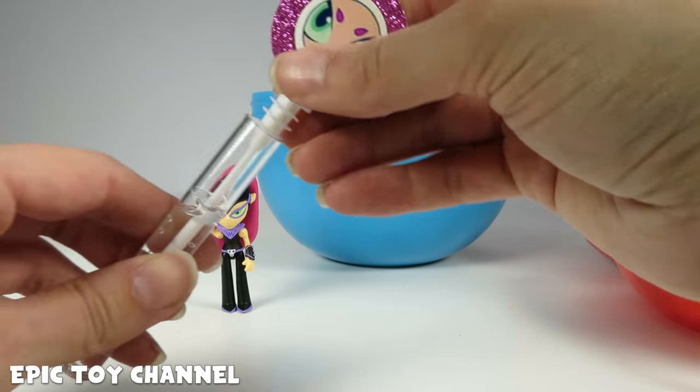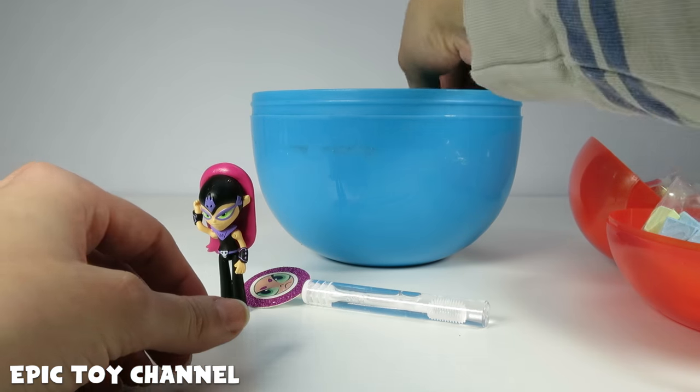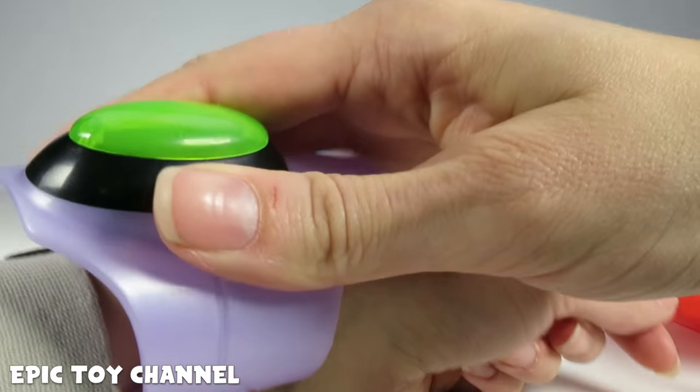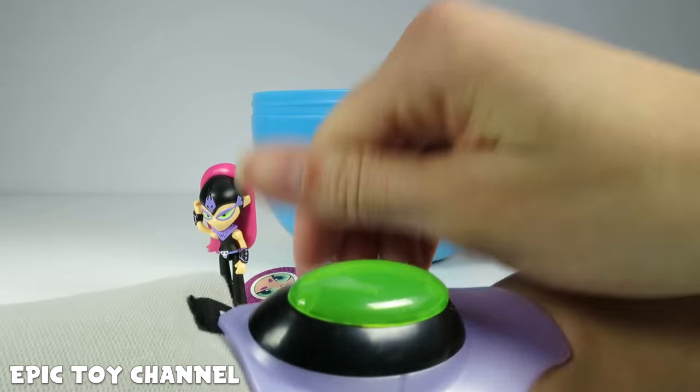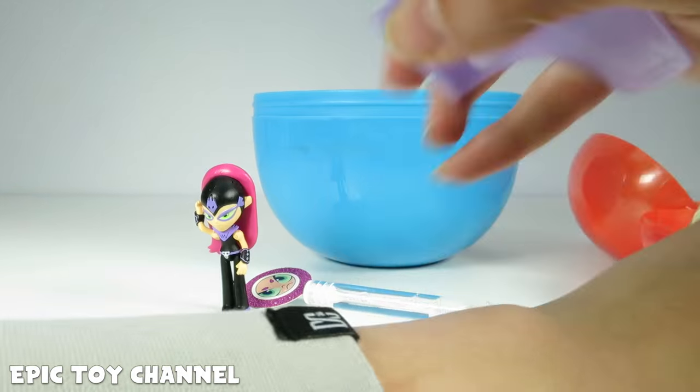Fun! Tell me that's not fun! Seriously, what? Bubbles! Okay, what else do we have in here? We have Starfire's bracelet! Put it on your wrist, like so! And then you've got the powers of Starfire — it also lights up! Pretty epic!